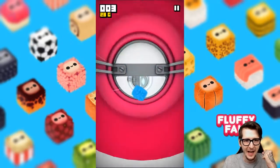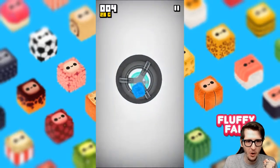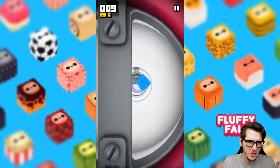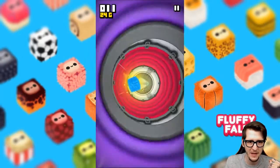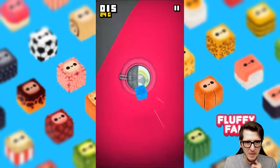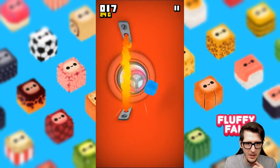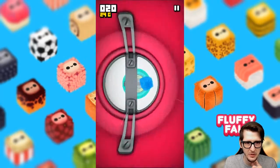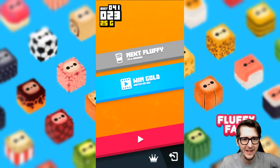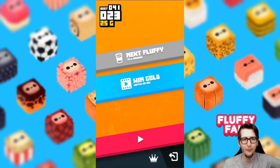I've got faith in myself, and hopefully you guys have faith in me too. We can do this! Come on, blue fluffy cube that somehow turns into a drink — wouldn't you think the drink would have lots of fluffy hair in it? It was about to be an extra crispy fluffy there for a second. I just want to get that coin — win gold, watch an ad — fine, fine.